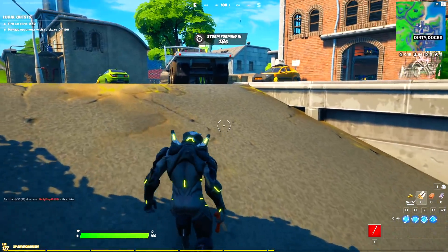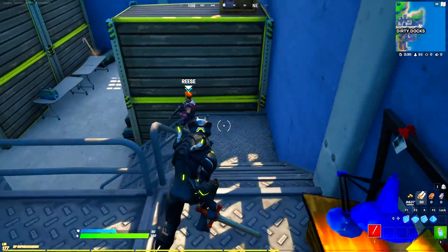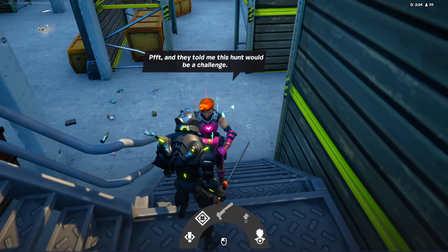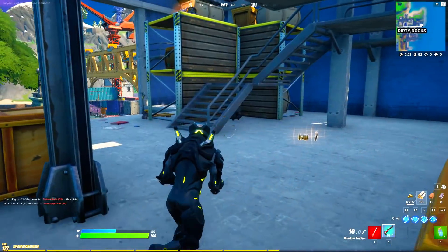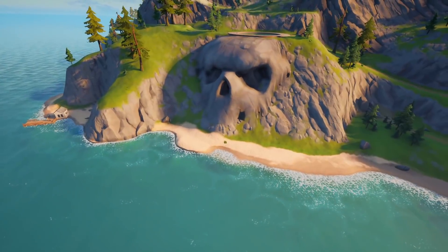Now we're at Dirty Dogs, where you can actually get a lot of exotic items in this brand new update. Inside the blue shed is the spawn of Reese, but at Dirty Dogs you can also find another boss who is soon going to give another exotic or mythic item — and for this you head all the way over to the Grotto.